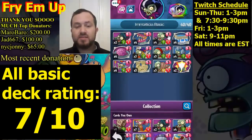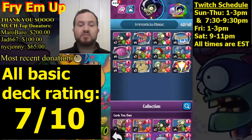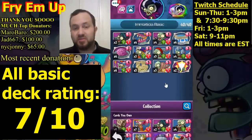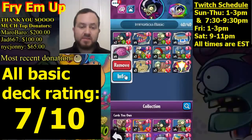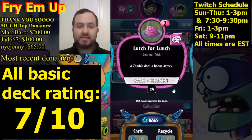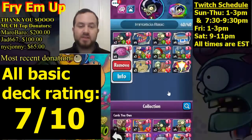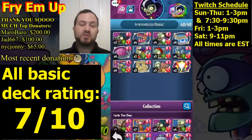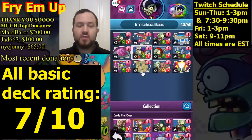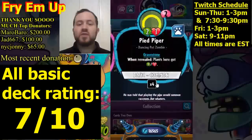If you play Paparazzi on turn two with the Lunchbox, Paparazzi becomes a three-three, which is very good for turn two. This is definitely a tempo deck. We're running four copies of Lurch for Lunch — does a bonus attack, is a trick so it buffs your Paparazzi, and is very good with Chimney Sweep: Chimney Sweep on one, bonus attack on two protects your Chimney Sweep. If your Paparazzi gets a lot of attack, it's also good for protecting that.